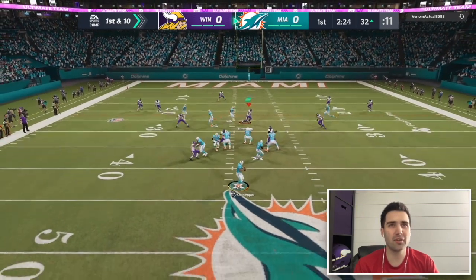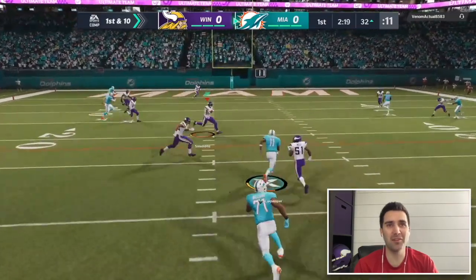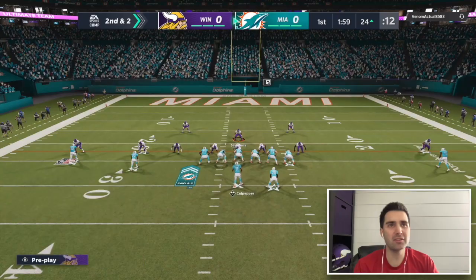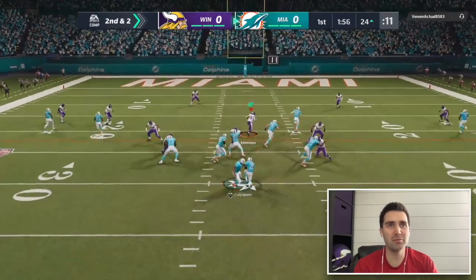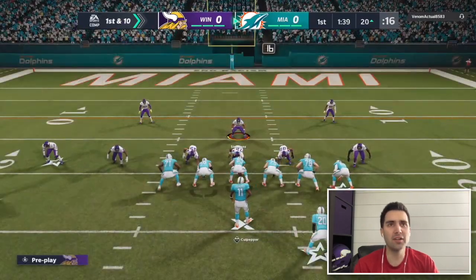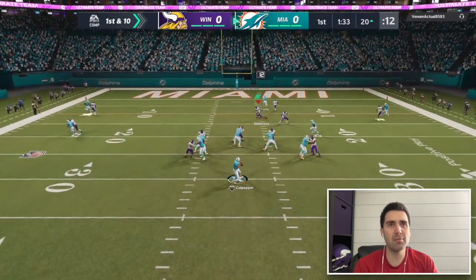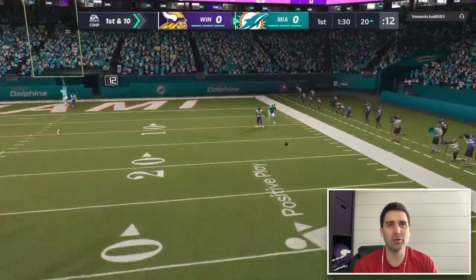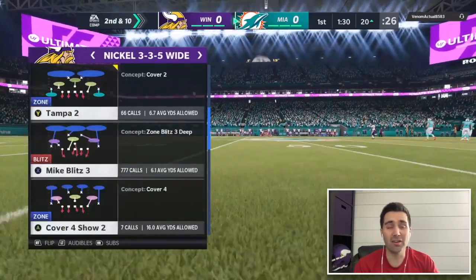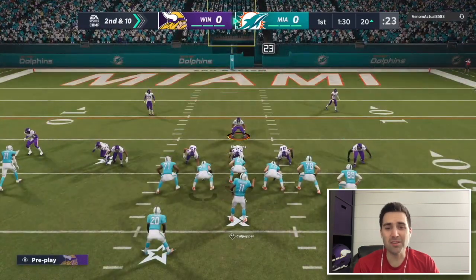My opponent is switching formations — out of Ace into Gun Doubles. We had this absolutely bagged with no QB spy out, then a fumble — but he's back out. I'm going to keep mixing up the defenses, going between man, cover three, and maybe some cover two. He hits us with a nice inside zone draw play.